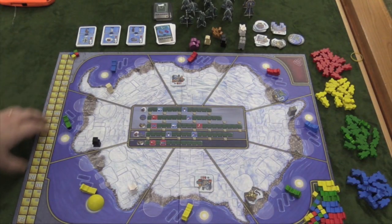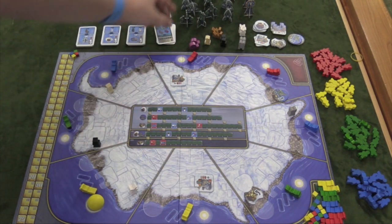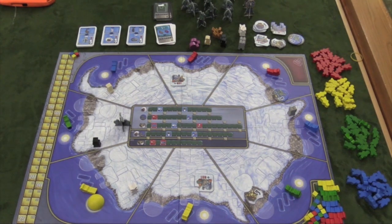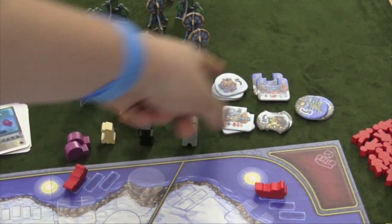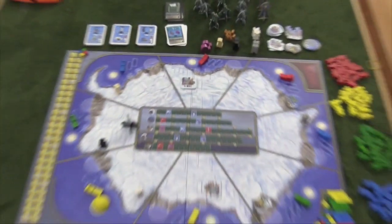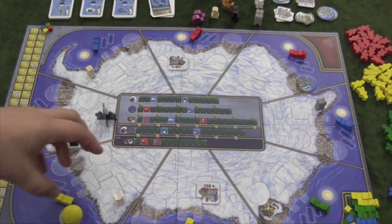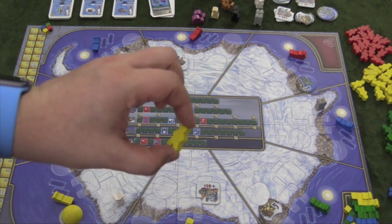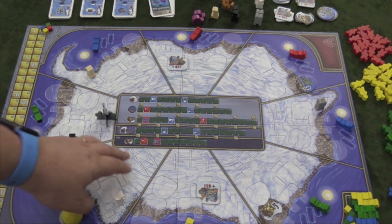The goal of this game is to get the most points. There's a points tracker, but most points are given at the end of the game. There are different buildings built in different areas — some areas start with buildings, and more can be built, but only one of each type per area. At the end of the game, whoever has the most scientists in an area scores points equal to all the buildings and scientists in that area plus one. Second place gets points equal to the first player's scientist count, third gets points equal to second's count, and so on.